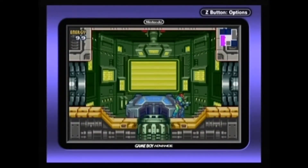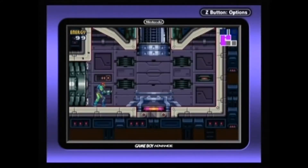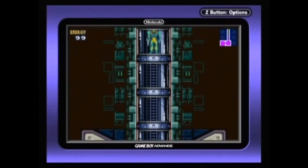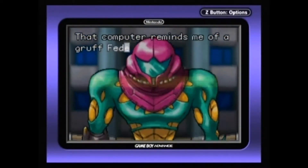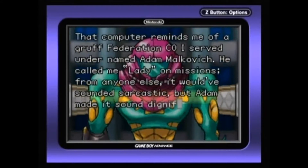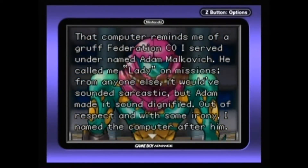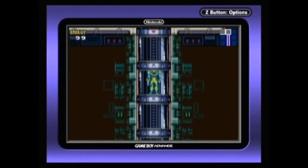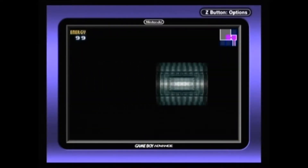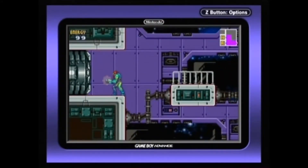Well, that's good to know — there are four alternate universes where I'm already dead. Elevators: a staple of the Metroid series for better or worse. That computer reminds me of a gruff Federation CO I once served under named Adam Malkovich. He called me Lady on missions. From anyone else it would have sounded sarcastic, but Adam made it sound dignified. Out of respect and with some irony, I named the computer after him. This is a very impractical elevator — it can only fit one person at a time. What do you use if you're shifting furniture?